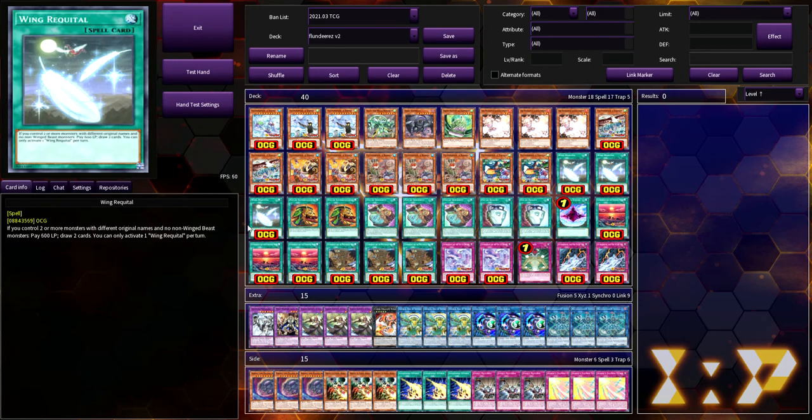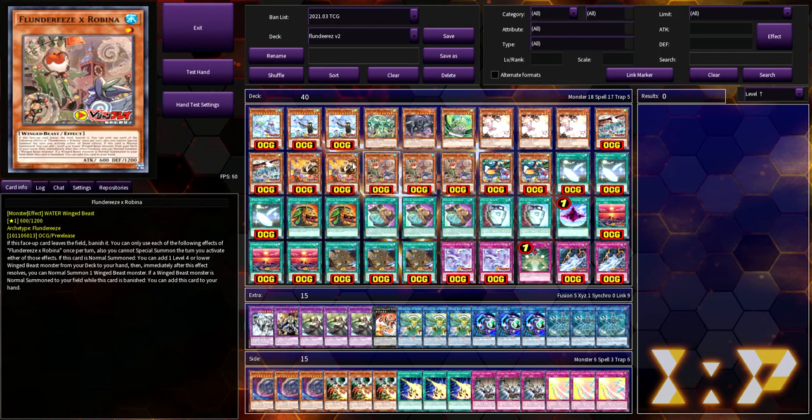We're playing three copies of Wing Requital. Some people are back and forth on this card because if you play Extra you can't use Requital until the next turn. I like using it as a follow-up — you use Extra, get your combos going, establish your board, and next turn you use Requital to draw two more cards and really solidify the win.